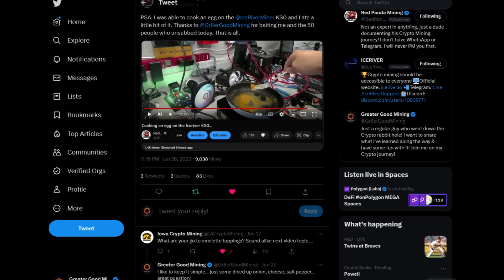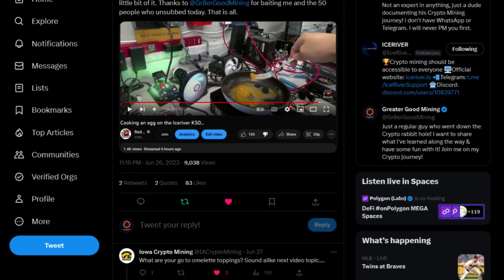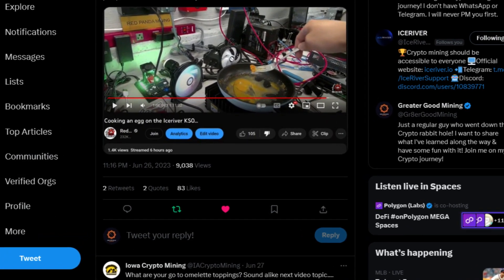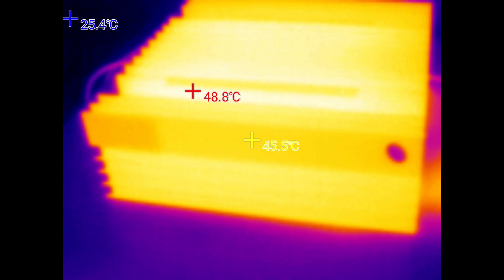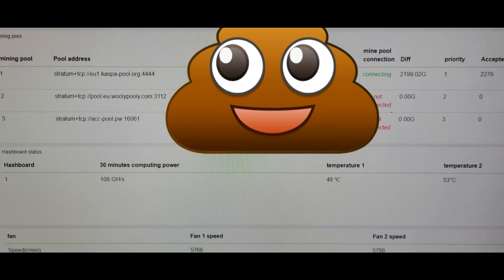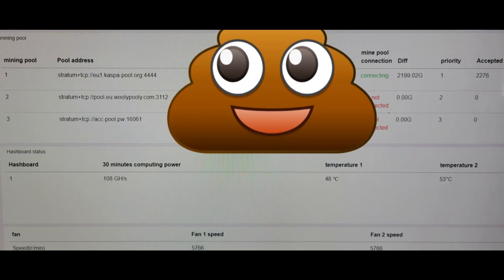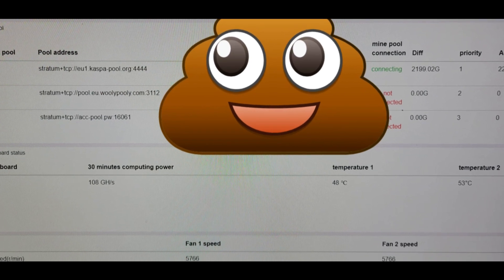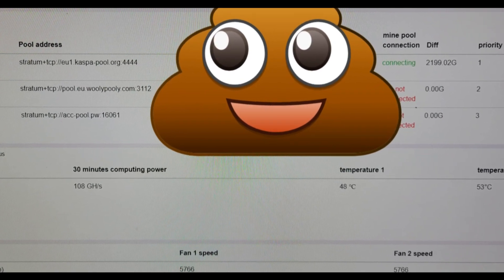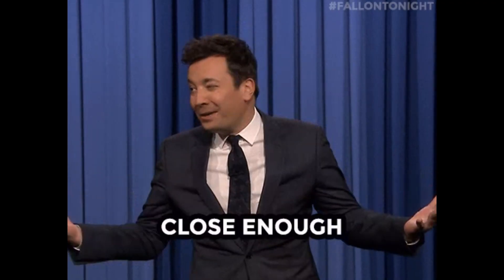The surface of the heat sink itself is running as hot as 49 degrees Celsius — about 120 degrees Fahrenheit — pretty damn hot. Now let's look at the temps in the web GUI. The web GUI intake temperature one is reading 48 degrees and temperature two exhaust is 53 degrees, which is pretty close to what I was seeing with my thermal camera.